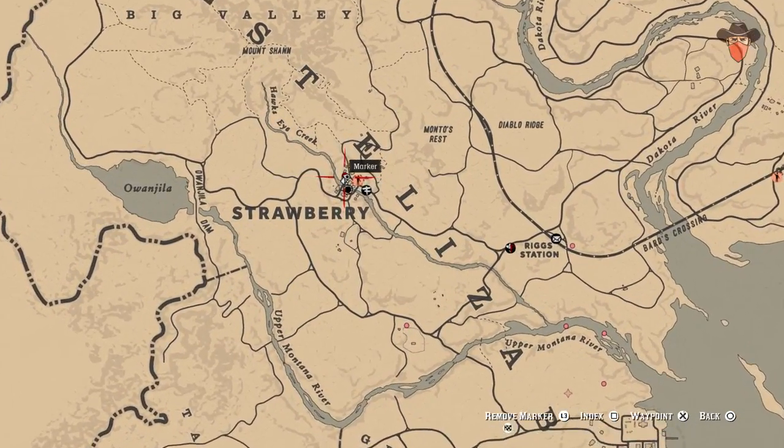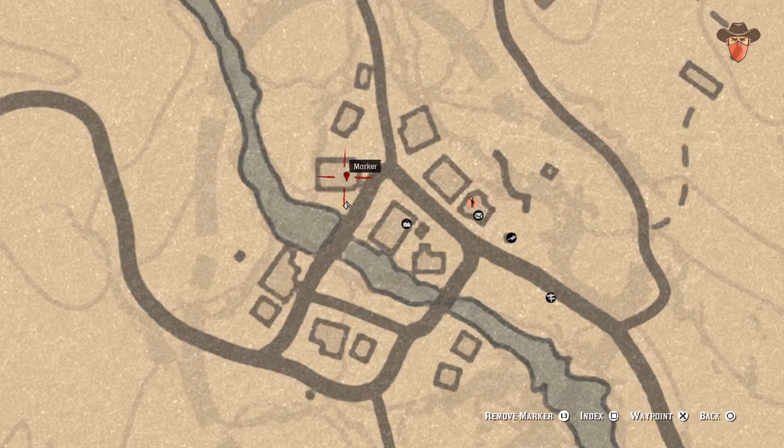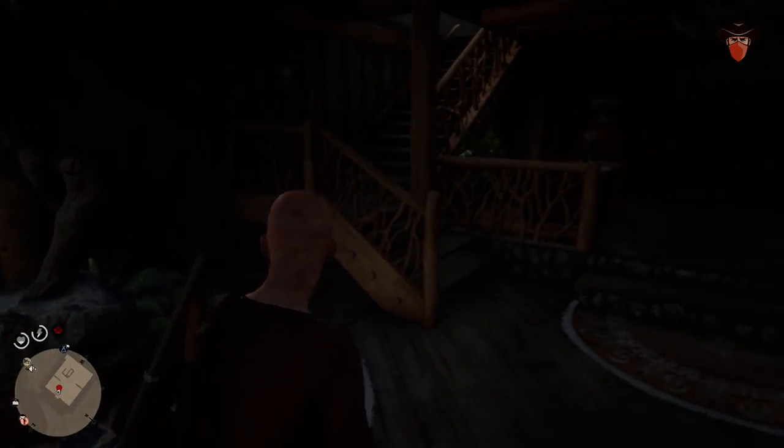The next one is in Strawberry. Head to the hotel and up the stairs to the first room at the top. Inside the middle drawer of the dresser is a potent bitters, which fully restores stamina and fortifies it moderately.